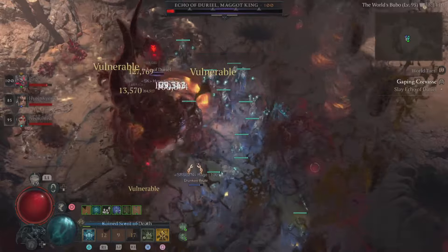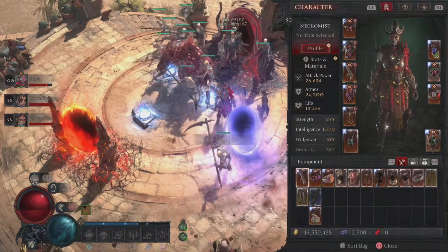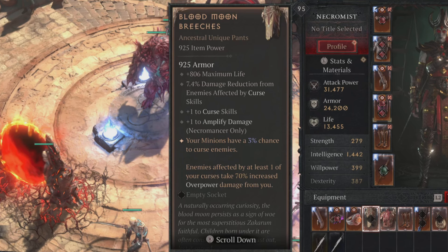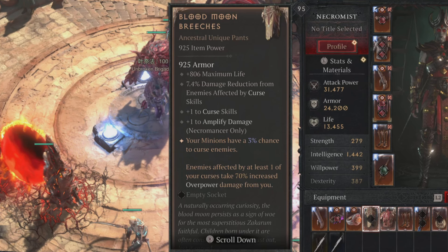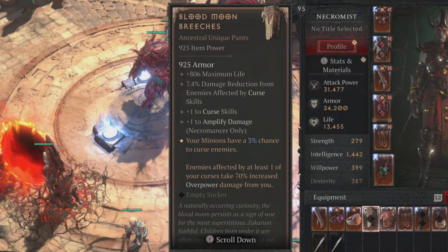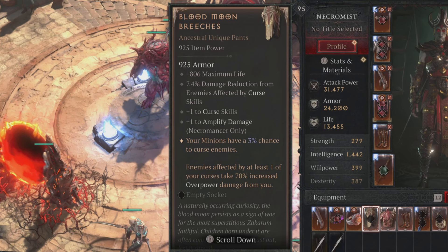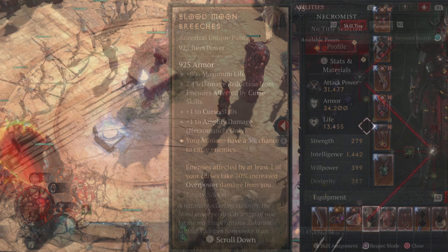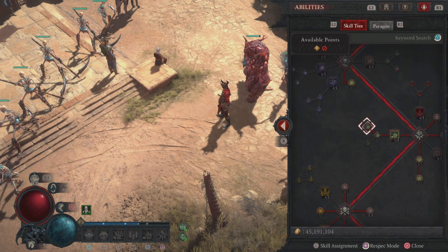When I finally got this to drop, I got it from Dory. I'm not sure if this is the only place you can get it, but I was super excited because I've seen these — I've never used them before. And quite frankly, I don't really see a lot of people using this for their builds. The Blood Moon Breeches have plus one to curse skill, plus one to amplify damage, and you immediately have a 3% chance to curse enemies, and it is affected by at least one of your curse skills — takes 70% overpowered damage.